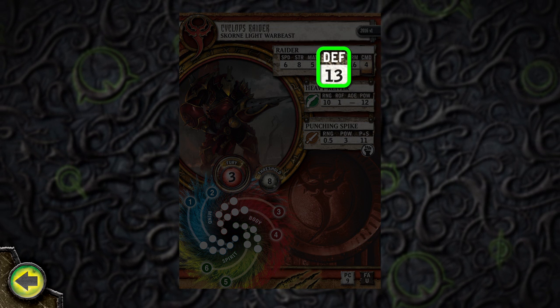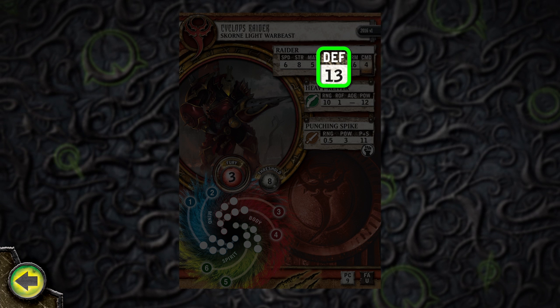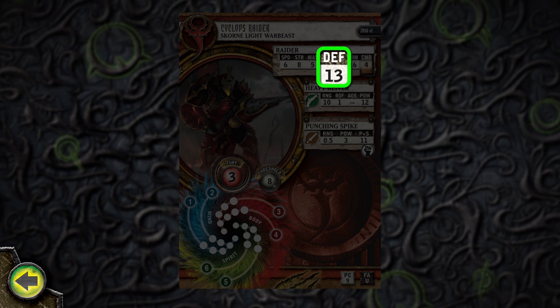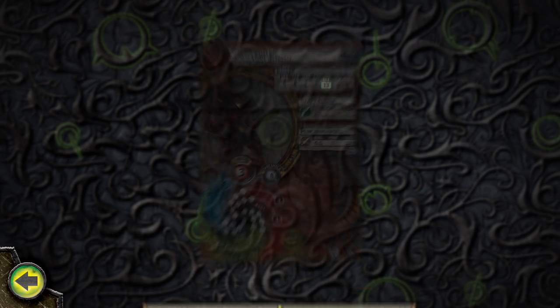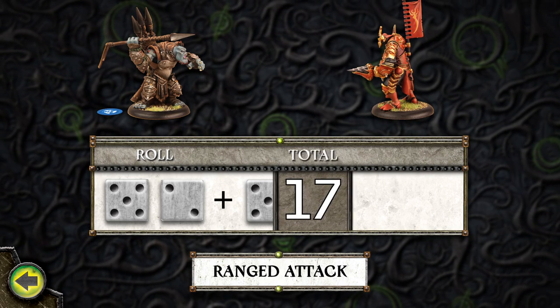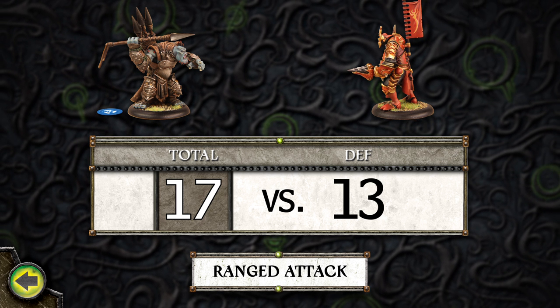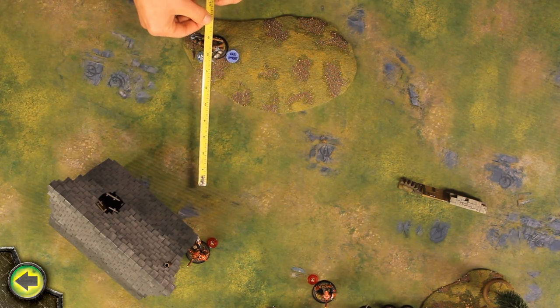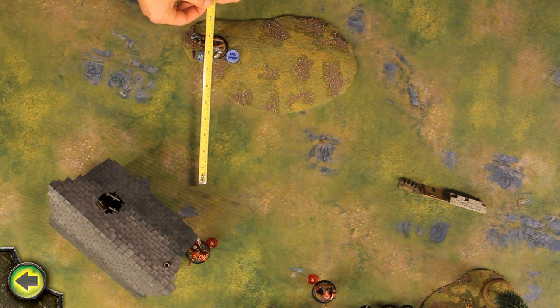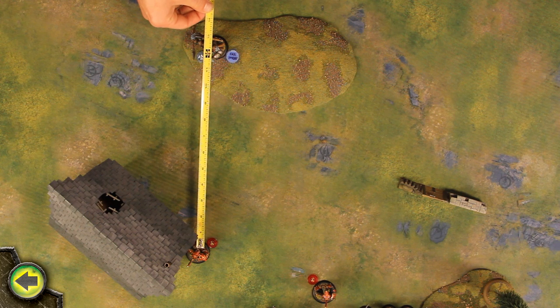Defense, or DEF, represents a model's ability to avoid being hit by an attack. A model's size, quickness, skill, and even magical protection all contribute to its defense value. If the attack roll's total is greater than or equal to the target model's defense, the attacker scores a direct hit. Normally, the raider would be out of the thrown spear's range of eight inches, but under the effect of the Farstrike animus, the range of the impaler's ranged weapons is increased by plus four inches, which means it has range to the raider. For the attack roll, the impaler uses its RAT of five. The impaler is forced to boost the roll, gaining one fury point and adding another die.